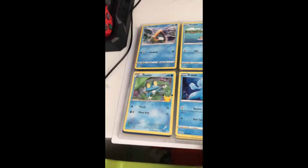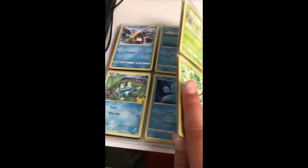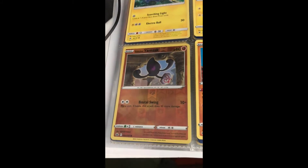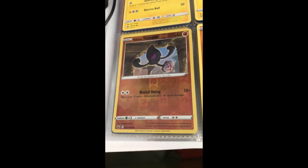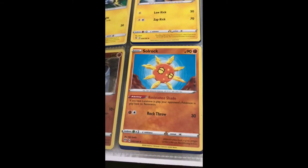Froakie, Snorlax, Flapple, Thrillfish — nothing cool there. Holo reverse Galarian Yamask — pretty good. Zebstrika. I just realized I have like a set with that — it's all rock. Nothing there.